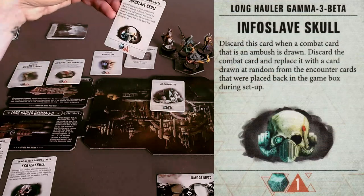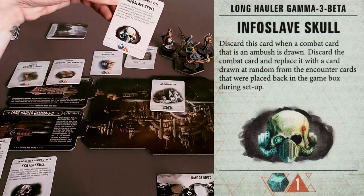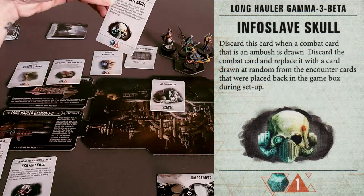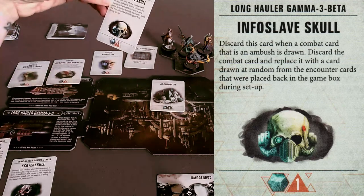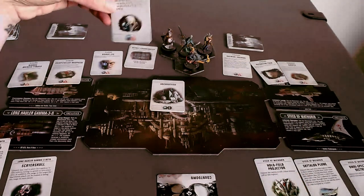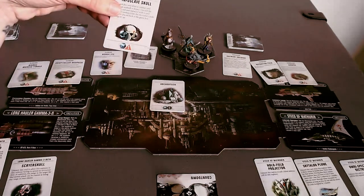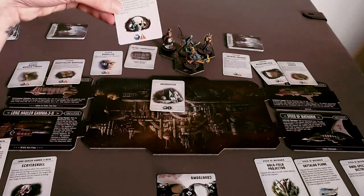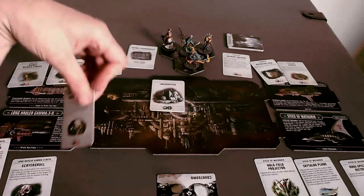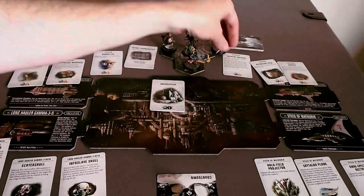Here's an Info Slave Skull: discard this card when a combat card that is in ambush is drawn, discard the combat card, and replace it with a card drawn at random from the encounter cards placed back in the game box during setup. So this is kind of a get-out-of-jail-free card, and it's only one Archaeotech. Those ambush cards are really not good — remember that was the challenge where the ghouls just got to do damage to all the explorers. It was really not great.